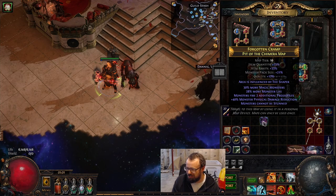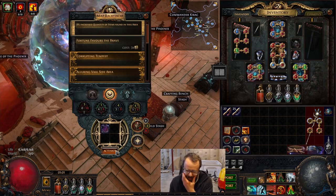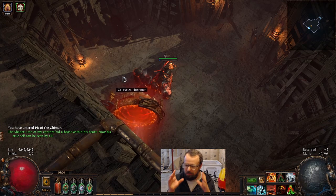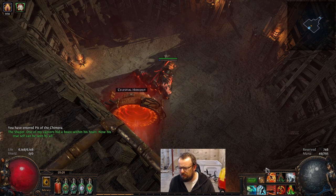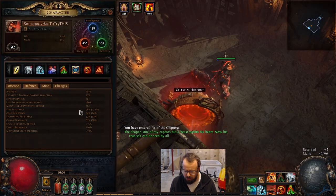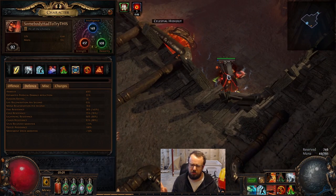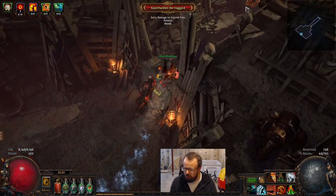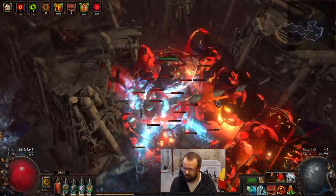Let's do a showcase of the build. This is a 30% more monster life Chimera. The gameplay is as simple as Endurance Charges on left click — this means our Endurance Charges are always up. Without them, our res are uncapped, but with this on left click we're never going below Endurance Charge cap and we'll always have overcapped res. Then we just Cyclone around and crosslink between enemies.